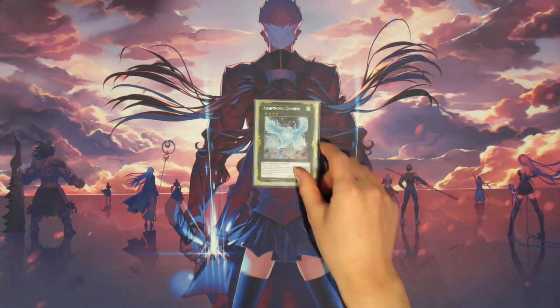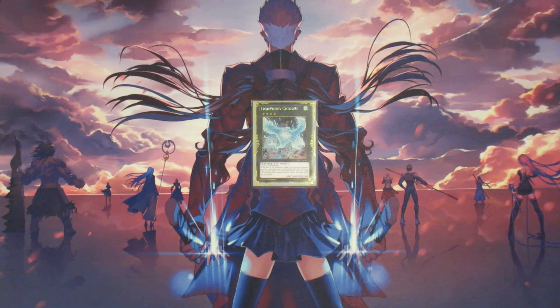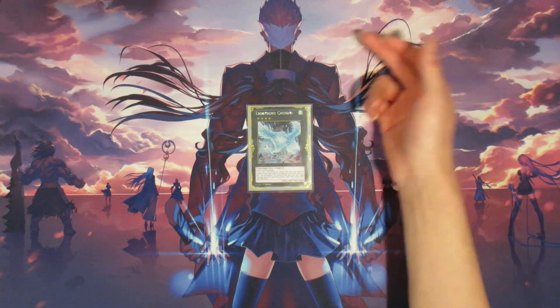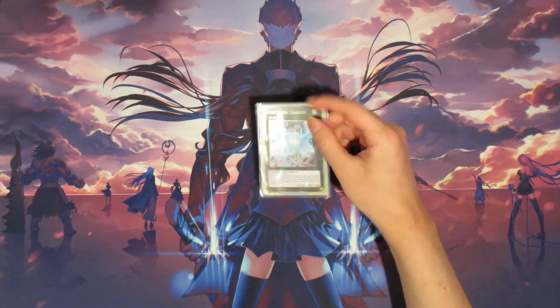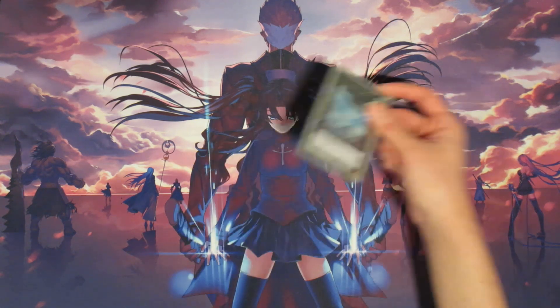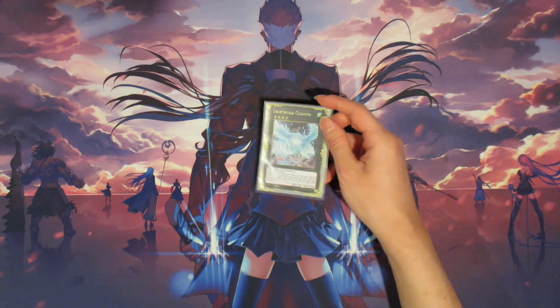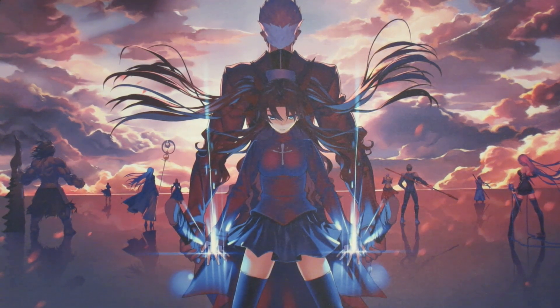We're playing one copy of Lightning Chidori as our only XYZ in the deck, instead of something like Tornado Dragon or Castel. Chidori is here because it kind of acts like both — you can return a set card your opponent controls back to the bottom of their deck, and then detach material to target something face up and put it at the top of their deck. If your opponent has a dead card like a field spell, you can set them back a whole turn with a dead draw. You can always replace this with any other XYZ you prefer — Bagooska, Abyss Dweller, whatever.